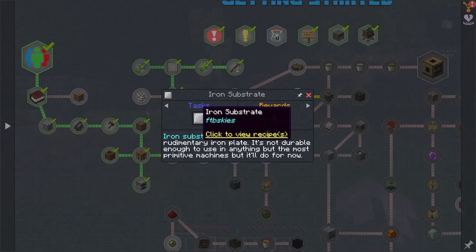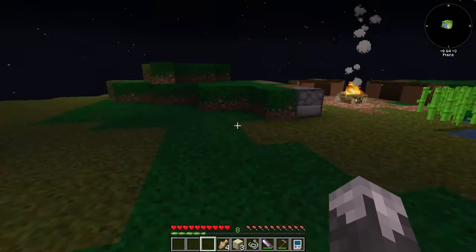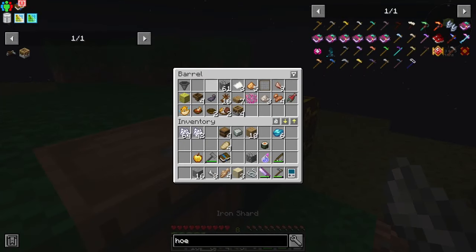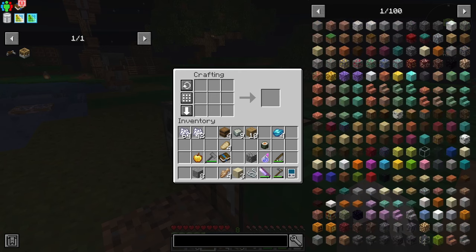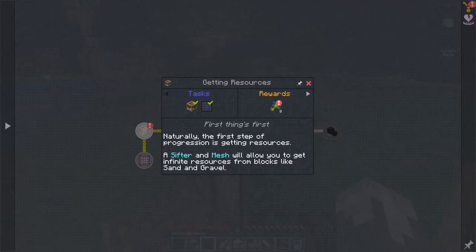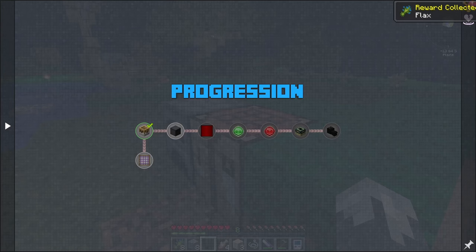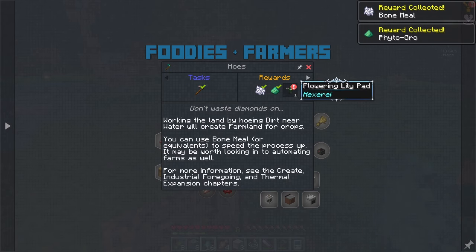Iron substrate - that gets us into our Create stuff. But for the moment I want to get into iron shards and andesite - we've got that. Recipe - we can make eight, that should be enough to get us going. Let's see, there is a chapter on Create. We've got progression, getting resources, some more flax mesh progression - that gets us to wanting the mana steel, we're not there yet. Foodies and farmer - that's for doing the hoe, bone meal, phytogrow, and a flowering lily pad.